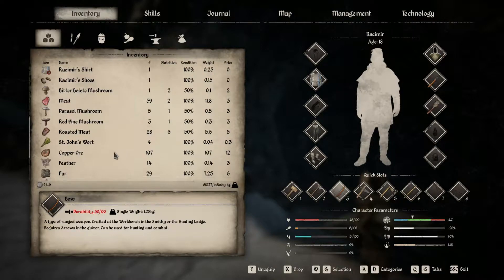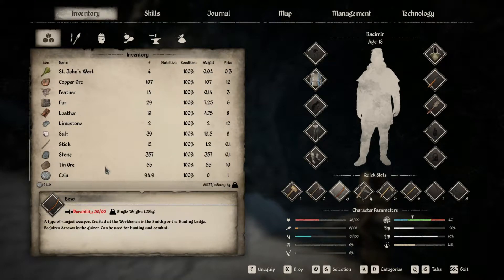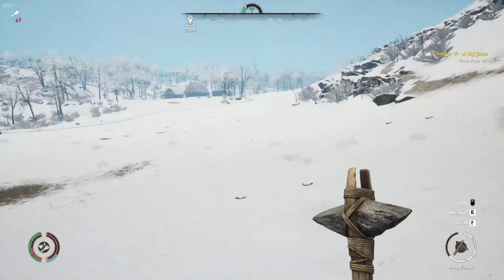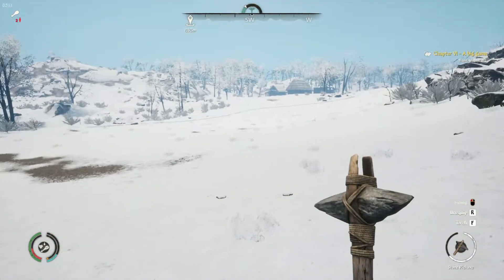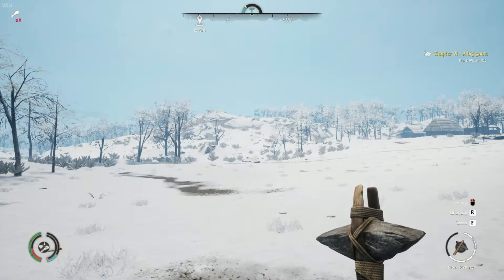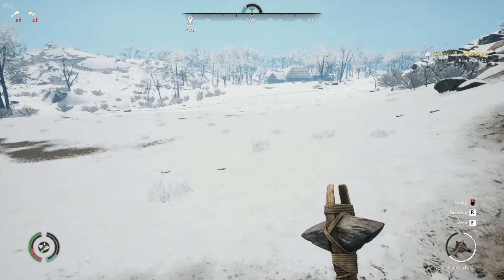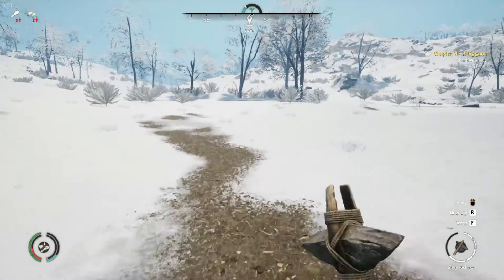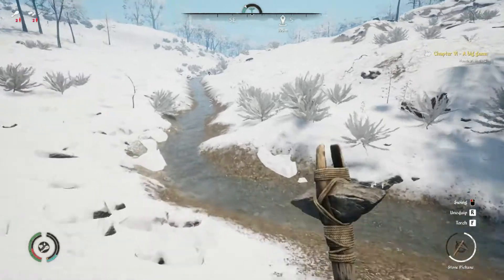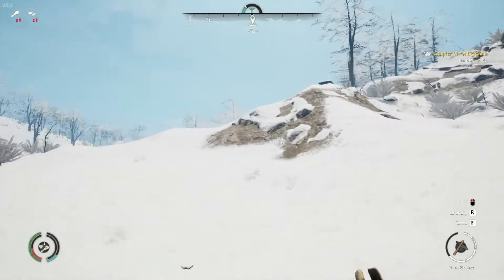We got 107 copper ore, 39 salt, 55 tin ore, and 357 stone. If you're doing this with limited weight, your best bet is to create a resource storage right here, make runs with one pickaxe at a time, and whenever you get weighed down come out and dump it — resource storages have connected inventories which will help. We'll head back, smelt everything up, and create whatever tools we need.